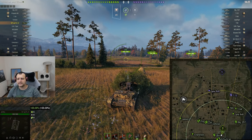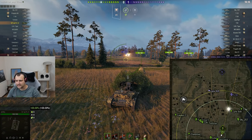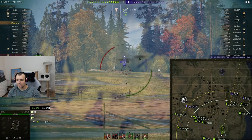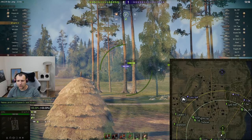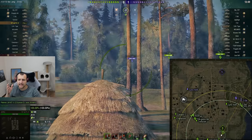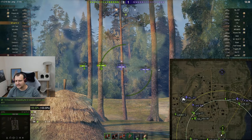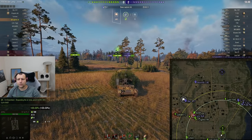We are doing proper bush camping, sitting next to the red line and trying to punish enemies every single time they do something silly. We have a T10 right here and we say a big fat hello to him. The gun handling on the Waffle is just simply godlike. Keep in mind I am not spamming full gold — if I were, this tank would be even more powerful. T10 is thinking about making pressure but we are just waiting.